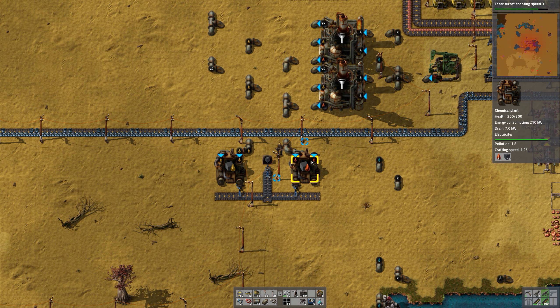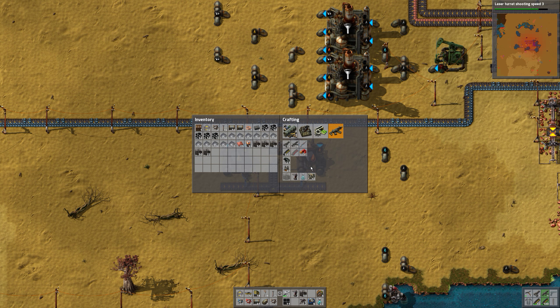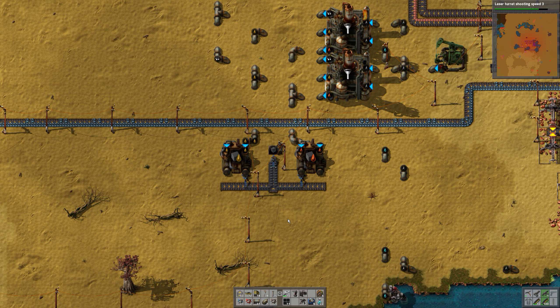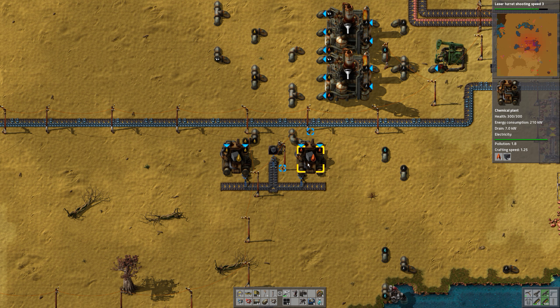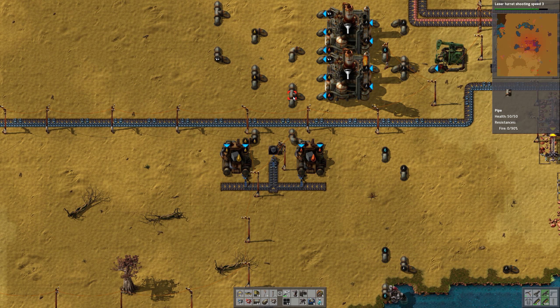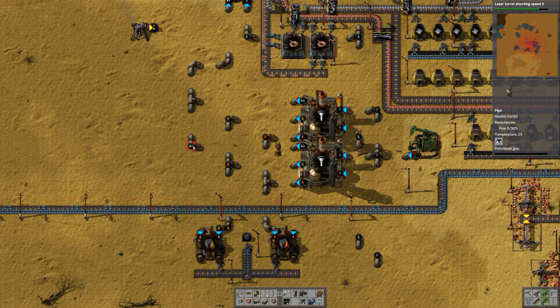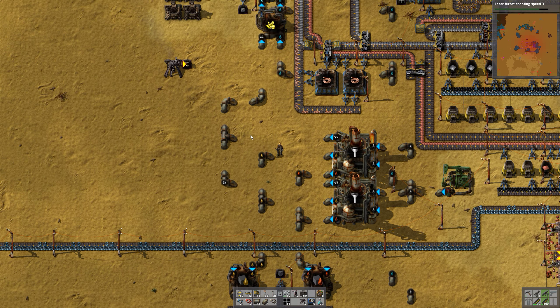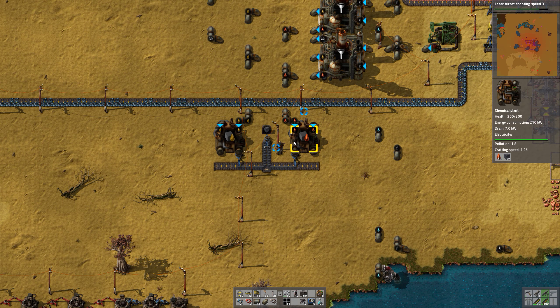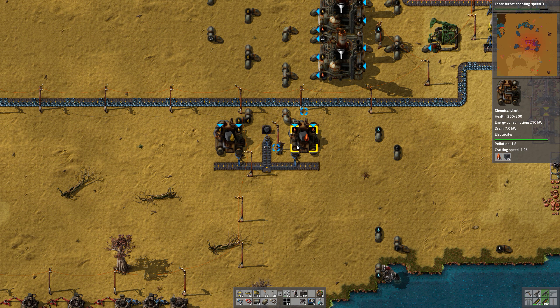The chest is full of solid fuel. This causes a problem because we can't get rid of the heavy oil or light oil, which means we can't get petroleum gas to produce the batteries that we need for both accumulators and laser turrets.